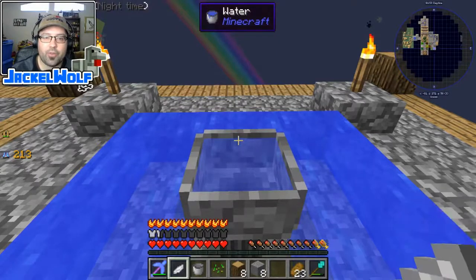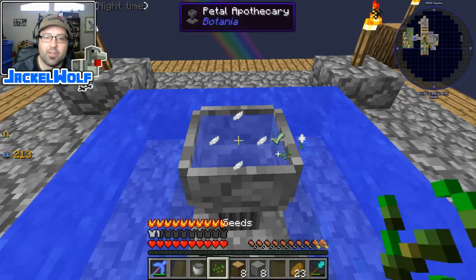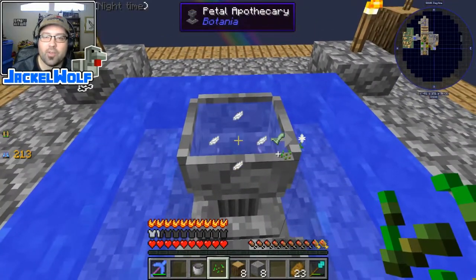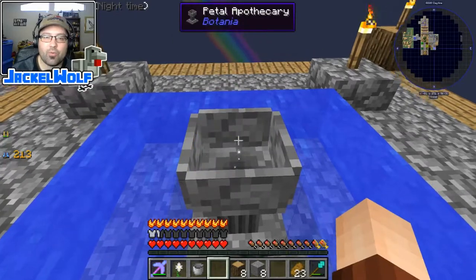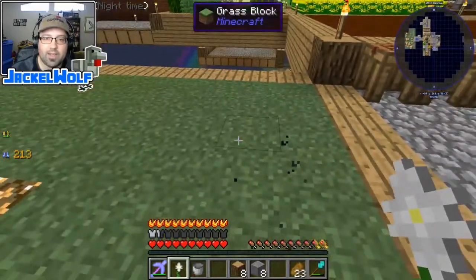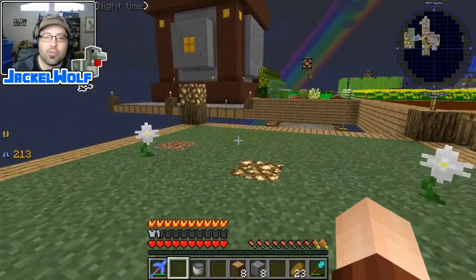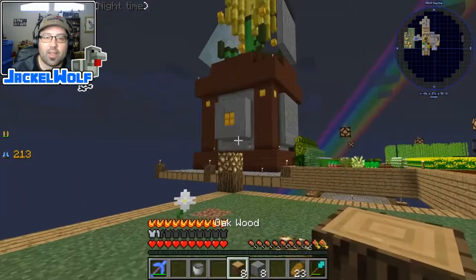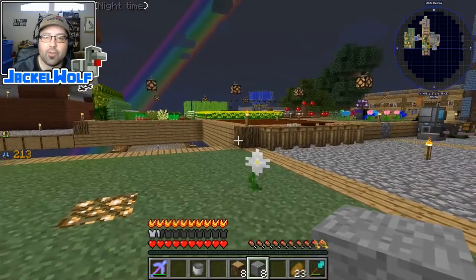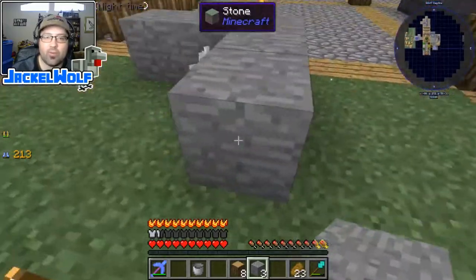We're going to take the four white petals and toss them in one by one with the Q key. You can see the recipe is all ready to go - all I need to do is add some seeds, so we throw those in and that gives us a pure daisy. Now I'm going to place the pure daisy down in my garden. What the pure daisies do is allow you to take things like logs and stone and turn them into a living version of themselves.